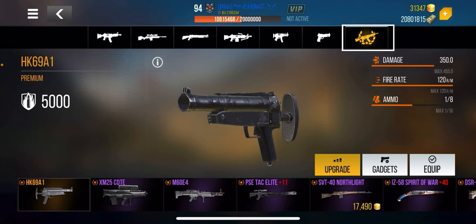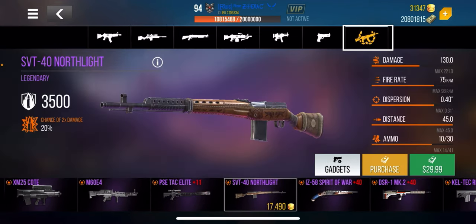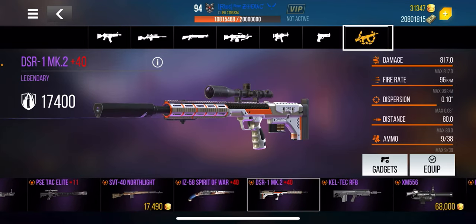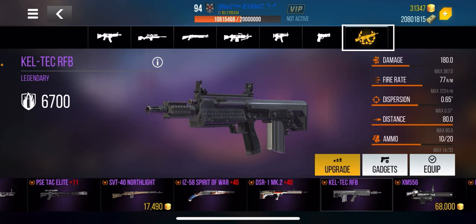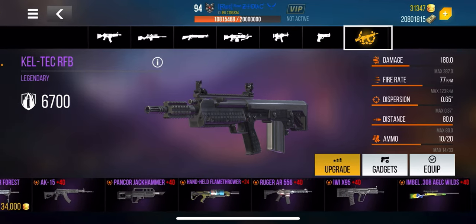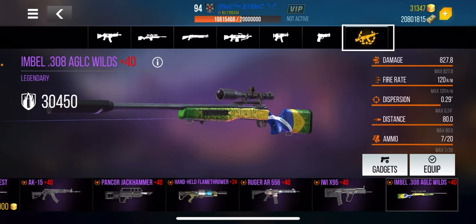There are a few sniper rifles not in the main category — you'll find some in the special section. There's the North Light, which is a sniper rifle, the DSR1 MK2, which is also a sniper rifle, the Kiltec, which is also a sniper rifle, and last but not least the Embol, which is a great sniper rifle. All the skills we cover will go into effect for these sniper rifles.